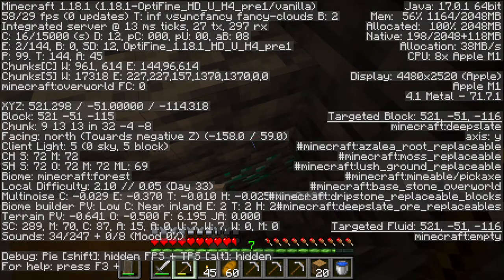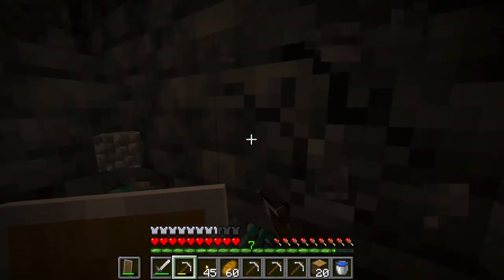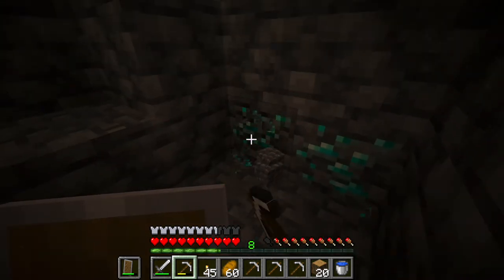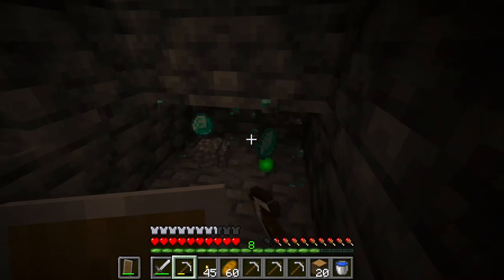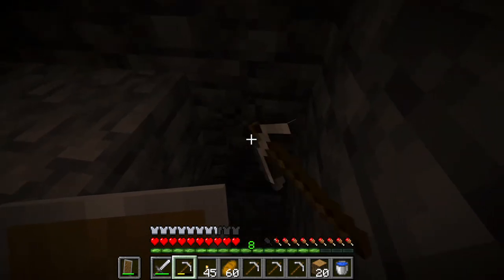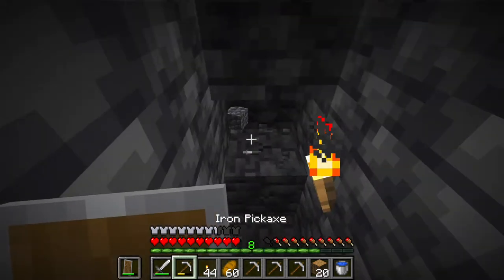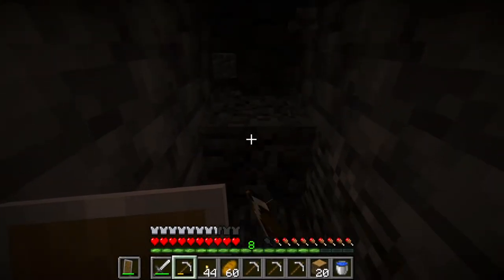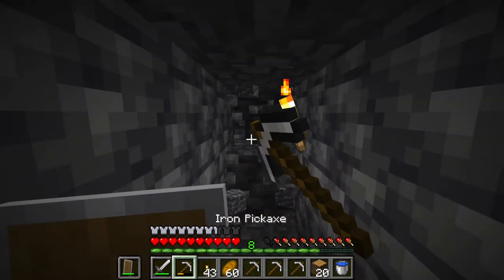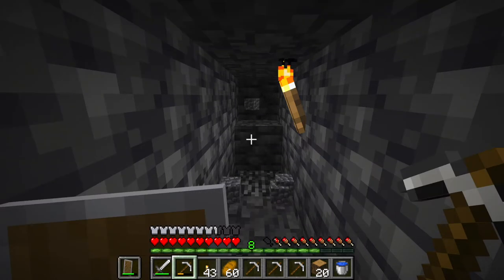Oh! Do you know how lucky that is? I swear I'm not x-raying — I just mined randomly down and hit diamonds! Unbelievable! I looked it up and negative 64 is the highest ratio for diamond spawns according to basically all diagrams. I'm mining at around negative 60 to negative 61.